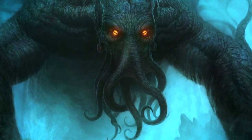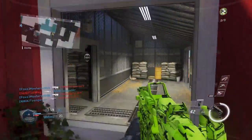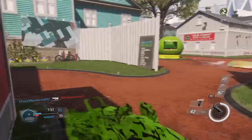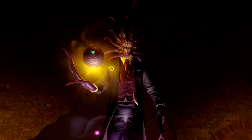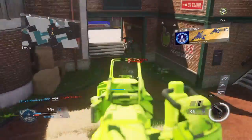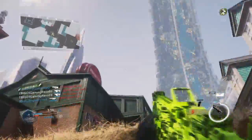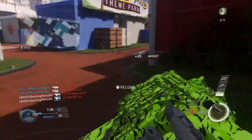We never directly saw Cthulhu at all within the Black Ops 3 Zombies saga — not once. We saw other creatures, such as Nyarlathotep, which is what the Shadow Man was based off — creatures from the Cthulhu Mythos — but we never saw Cthulhu himself. But finally, with this calling card, we finally get a look at Cthulhu, and that Rift portal looks very, very similar to Shadows of Evil.